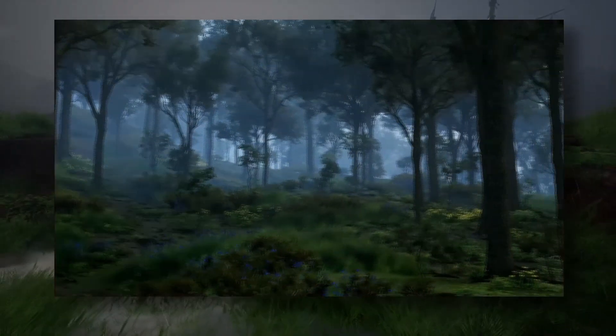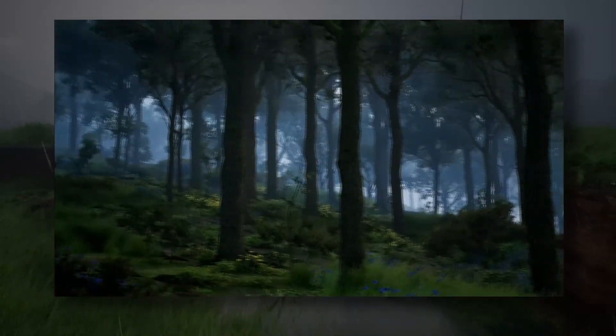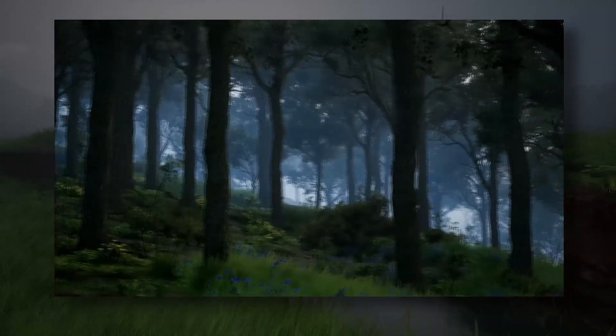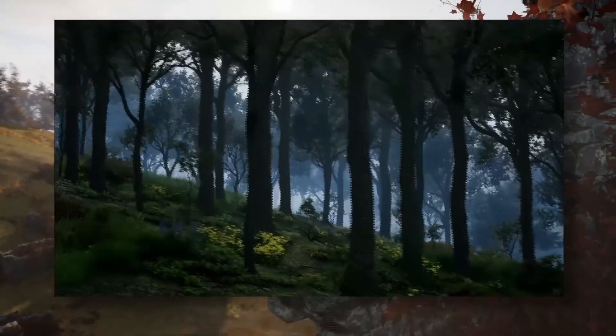Alpha 2 is going to have forest, riverlands, and desert biomes, as well as other types such as badlands. Some of these landscapes are looking really good. I love how dense the forests are — what we saw in Alpha 1 was very generic in comparison. Great progress there, in my opinion.